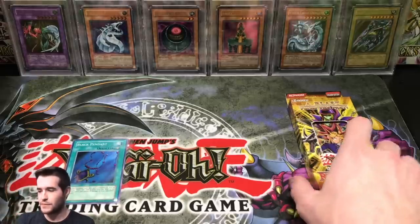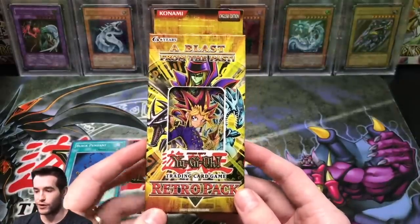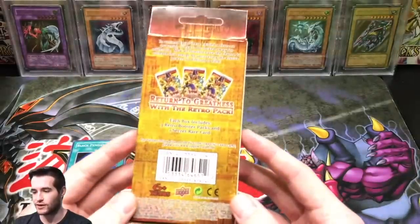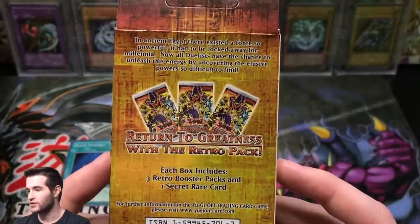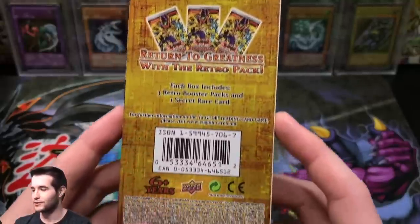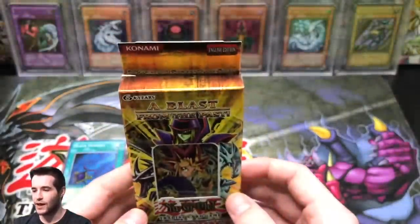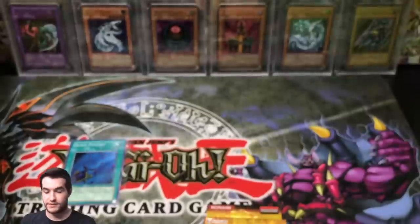Here we go — Retro Pack. Let's take a nice look at this before we open it, because it is a four hundred dollar pack. A blast from the past — Retro Pack, 2008 release, no first edition, just all unlimited because they're just not very much printed in general. Come on, focus — yeah, there we go. Return to greatness with the Retro Pack. Each box includes three retro packs and one secret rare. It's a pretty cool card, I'll show you guys in a minute. Six years and older — so if you're six years old you'll pay four hundred bucks for this.